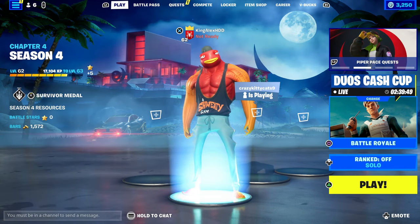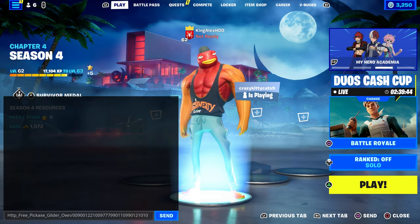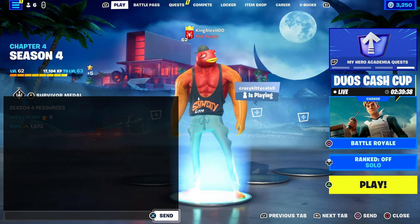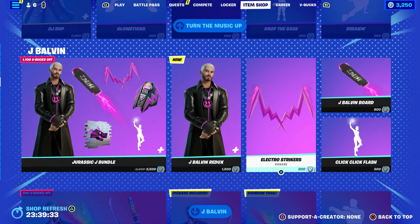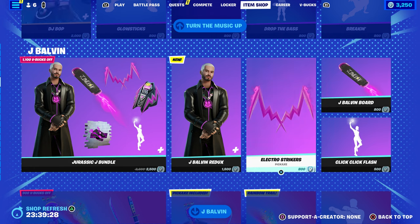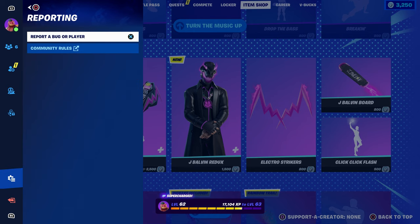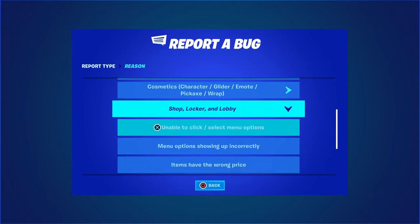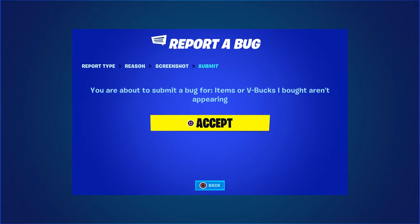Once you click on send, wait until it comes back, and as soon as it does, come over here and take this out automatically. Once you take it out, press done and then click send again. Then come to the item shop and hover to the pickaxe. Press the pause menu, go to reporting, and then report a bug. Once you go to report bug, go to shop locker lobby, and click on 'item or V-Bucks I bought aren't appearing', click continue and accept.